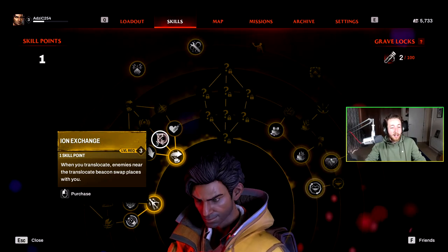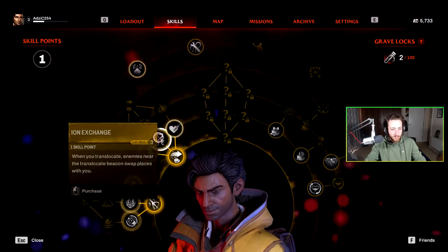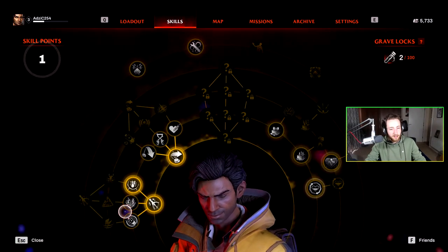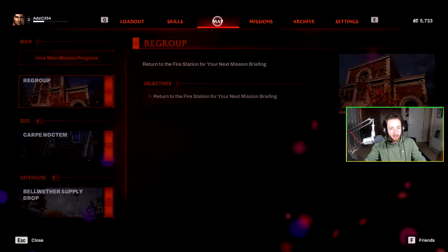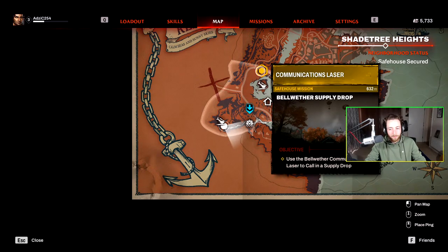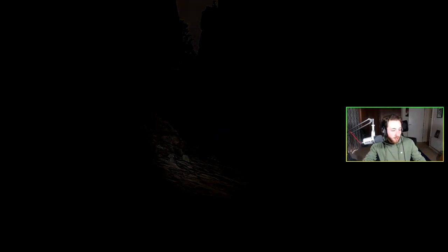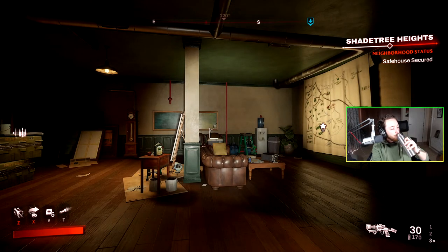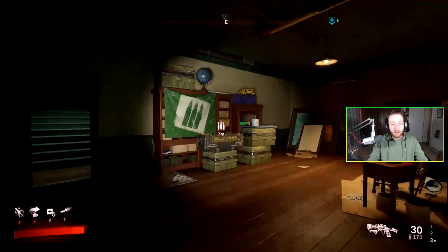I'm going to upgrade the javelin rather than the translocator. Looking at the map, I'll fast-travel to do a mission. The fast-travel animation is weird — the character literally just picks up a map and looks at it. Is anybody interested in this game? Obviously it's on Game Pass, which I got for free through Key Mailer — I should state I'm playing this for free. Restocking ammo costs a fifth of my money which is pretty crap.